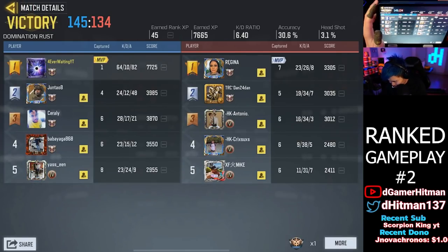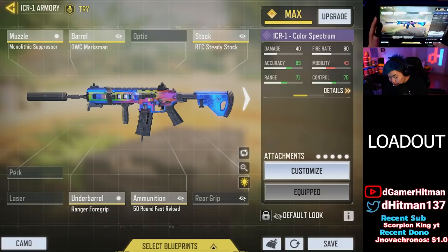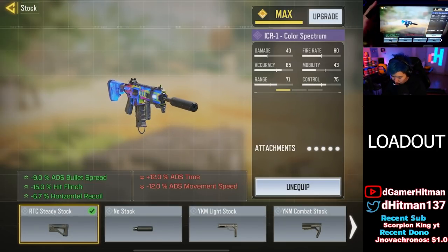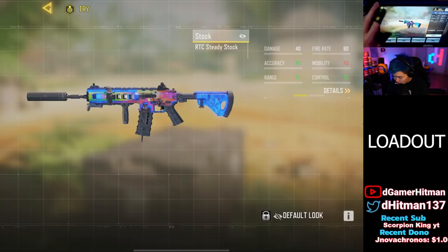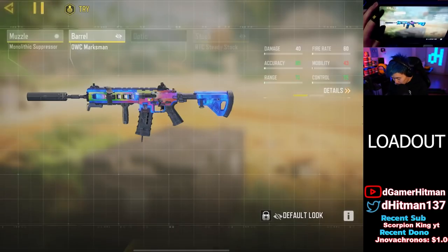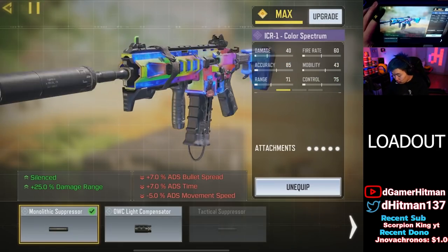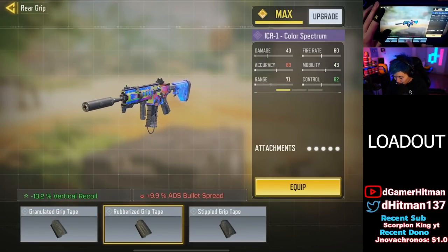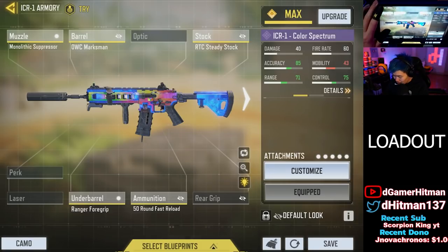This is the build for those wondering — it's the ICR LMG build. Basically the lowest mobility we can do: 43 mobility, running the steady stock. We're using the marksman barrel for more recoil control, monolithic suppressor for more range, then the Ranger 4 grip, and the 50-round mag. If you want to make it better, take off the monolithic and add the granulated grip instead. But this is the ICR LMG build — it is fantastic.